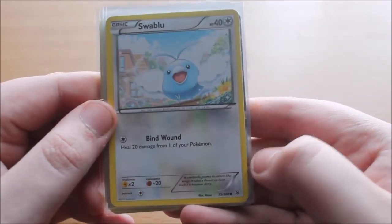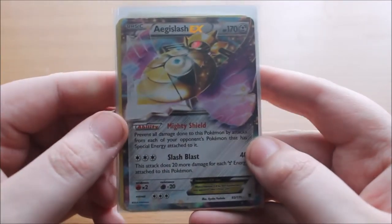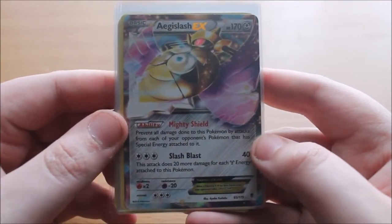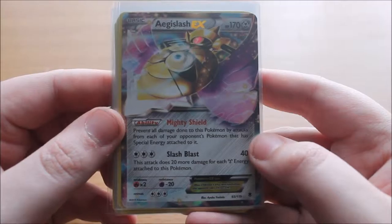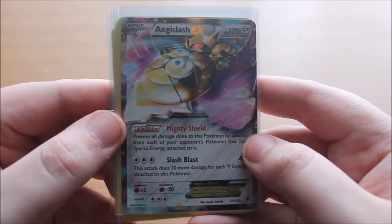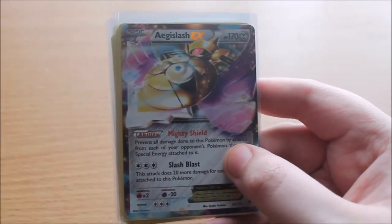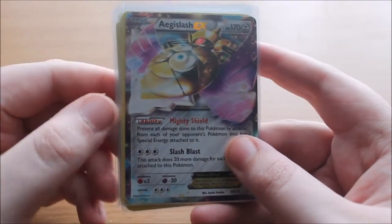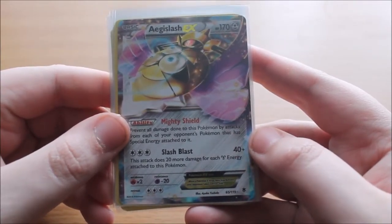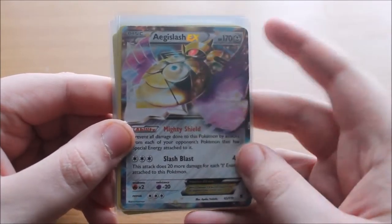A regular Swabalu with the move Bind Wound. And of course the card that was guaranteed — an Aegislash EX. 170 HP with the ability Mighty Shield and the attack Slash Blast. Mighty Shield protects it from damage taken by Pokemon that have special energy attached to them. And Slash Blast does 20 damage for each Steel energy attached to it, so a Steel deck is actually really useful for this card.